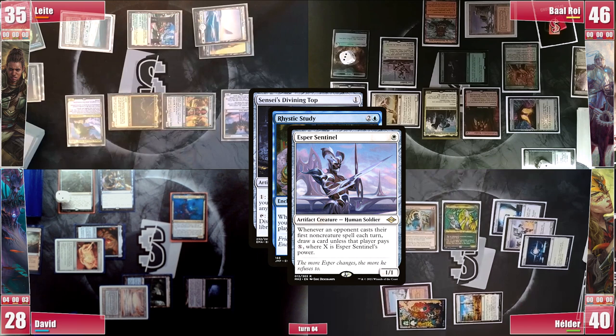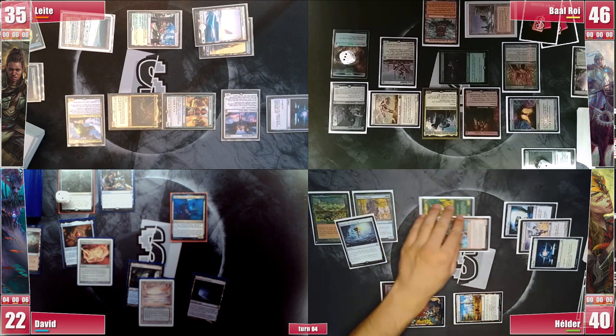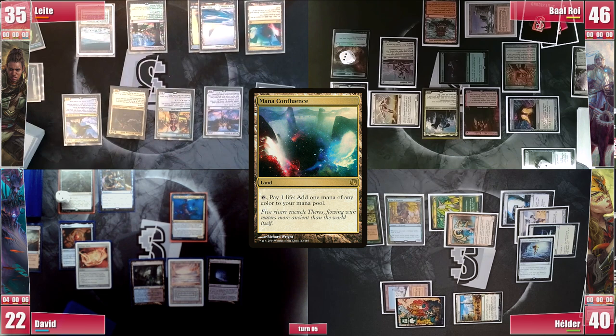He then attacks David for 6 and passes. David is pretty much locked out of the game due to the Opposition Agent, so he simply passes the turn. Leite draws, plays a Mana Confluence, and goes to combat. David is at low life and Leite attacks him, knowing the Angel of Destiny makes that damage less relevant.